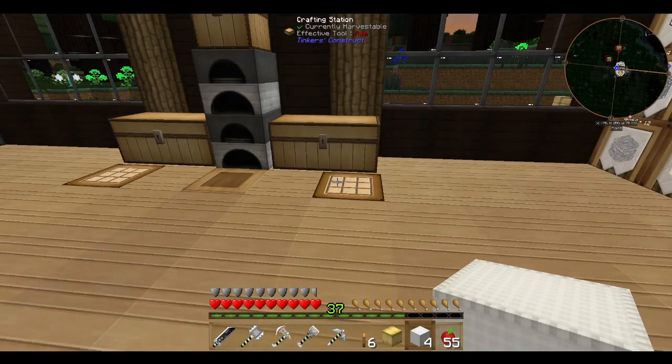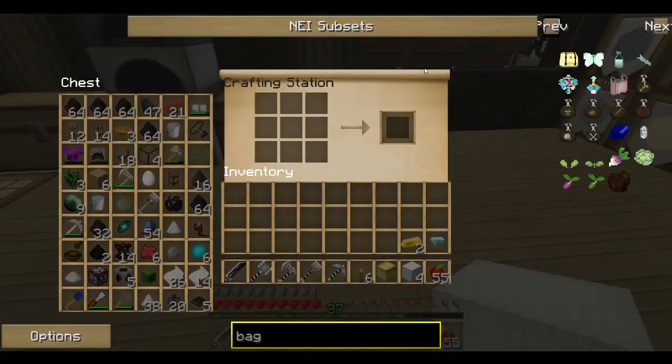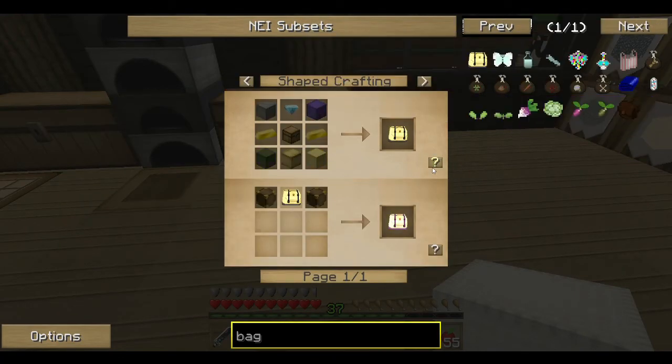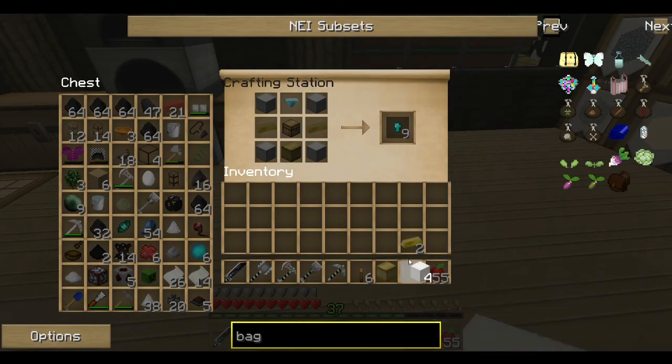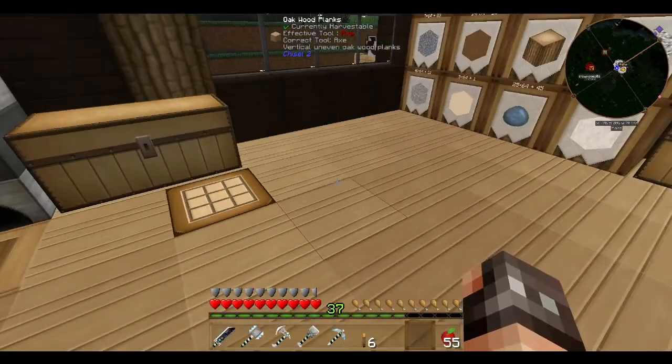My first plan, though, really quickly, is to make a golden bag of holding. This is just something so I've got more space in my inventory. I'll put a diamond in, four bits of wool, two gold, a block of gold, and I need a chest.